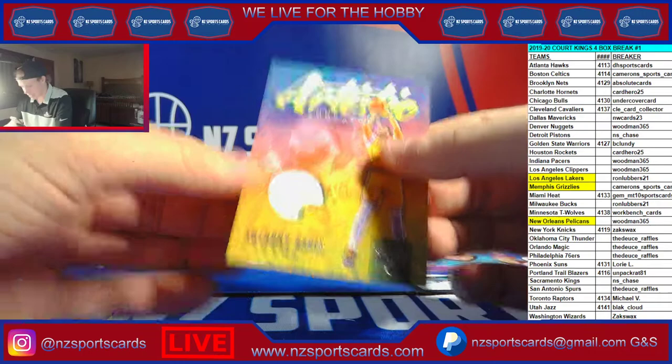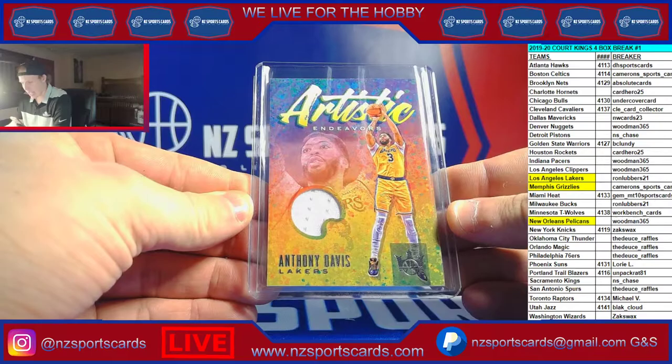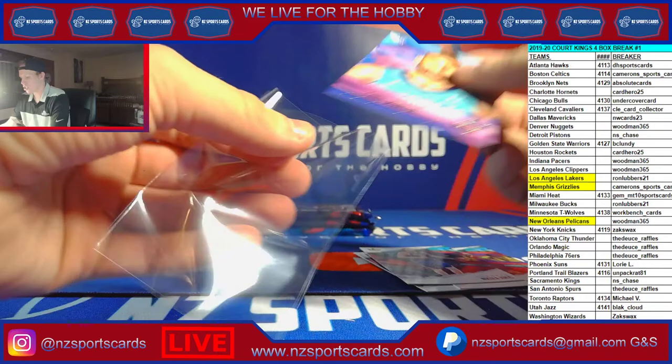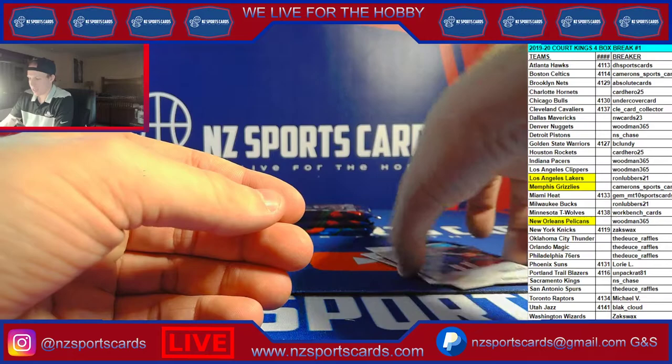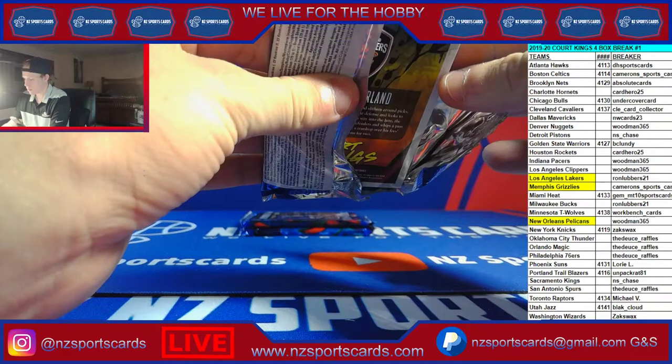To 49, Kemba for the Celtics — there you go Cameron. I honestly have no clue what everything's numbered to here, it's crazy. Kemba to 49 and your relic to 179 — Anthony Davis. Not too shabby. That's a nice rookie auto. We got another one coming up, so you guys are in the right spot. These are all just base I believe, so here we go, box number two.